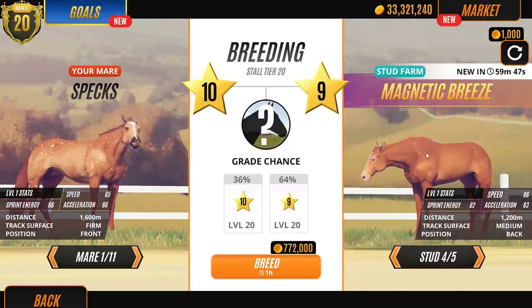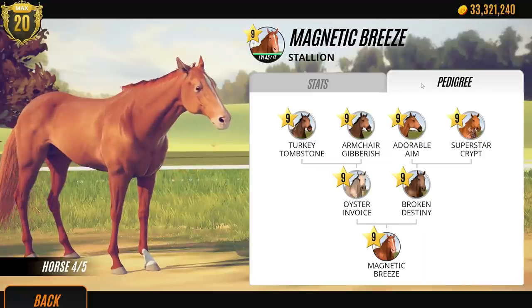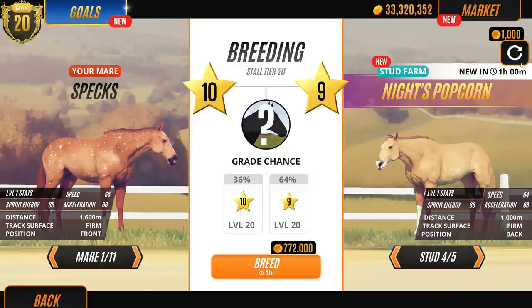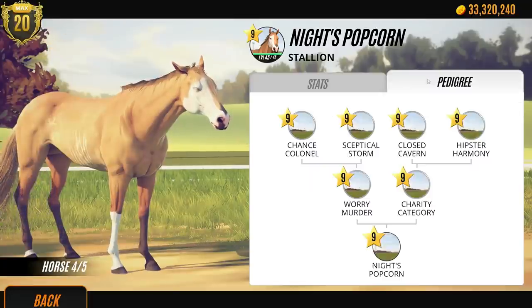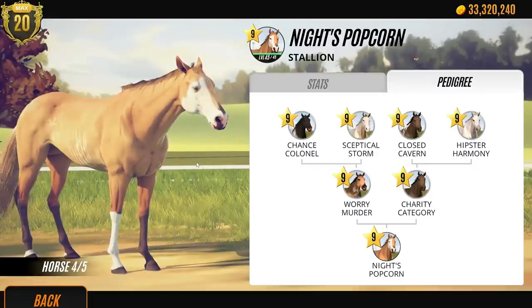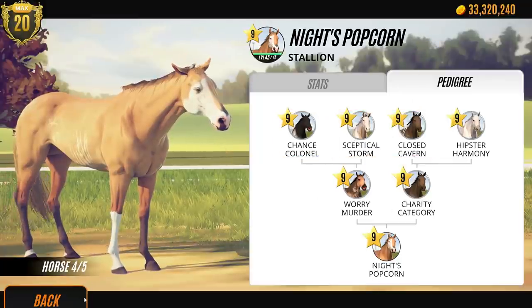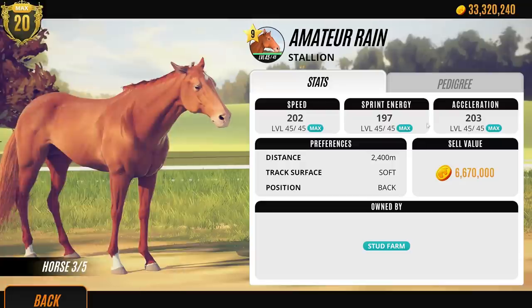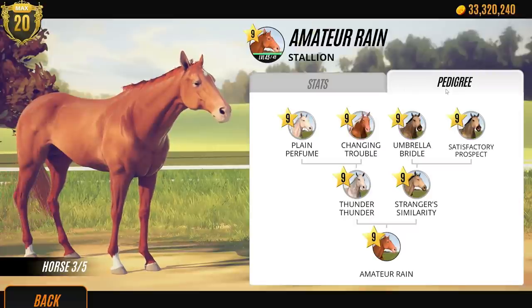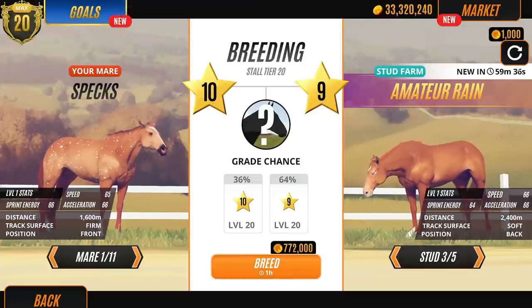Not the end of the world, because we'll just shuffle again. Nothing standing out there. I should have kept the palomino - I knew I should have. There's another palomino here, guys. Let's check out Knight's Popcorn. He's called Popcorn and he has this weird face, so it might be a good sign. Let's try Amateur Rain - what's your family tree like? Because it's the grandparents you've got to watch out for. He hasn't got that great a family line either. Let's go with this one.